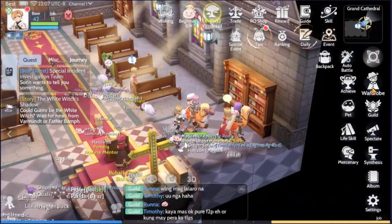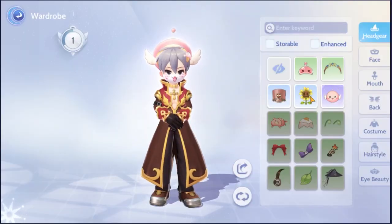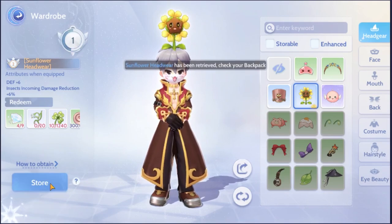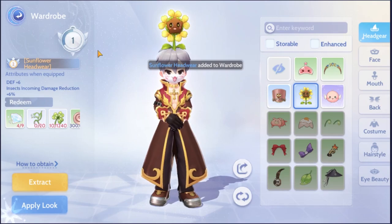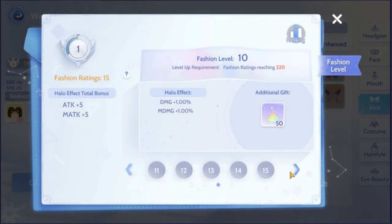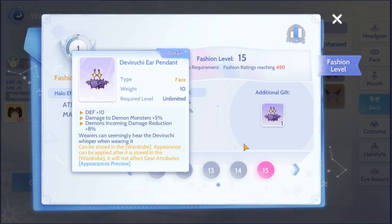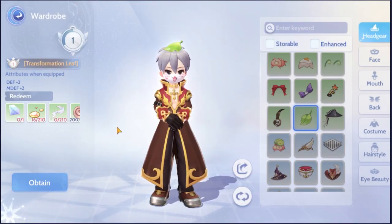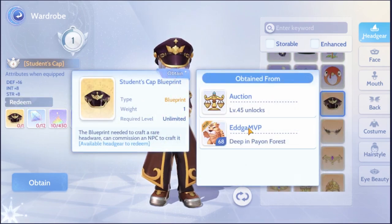The final piece of content that will benefit you the most is the wardrobe feature. If you open up your wardrobe, you can also see your fashion rating level. By obtaining headgears and costumes, you can store your extra or unwanted ones into your wardrobe. Doing so will increase your fashion rating and thus increasing your stats as well as getting additional gifts. A lot of these headgears you can craft by having the required items, but some of them you do need blueprints for, which are dropped by minis or MVPs.